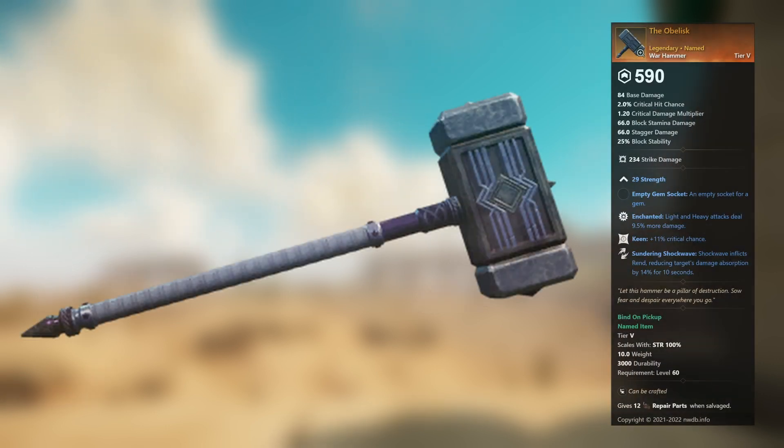The Obelisk — legendary unnamed war hammer. 29 Strength, empty gem socket. Enchanted: light and heavy attacks deal 9.5 percent more damage. Keen: plus 11 percent critical chance. Sundering Shockwave: Shockwave inflicts rend, reducing target's damage absorption by 14 percent for 10 seconds.